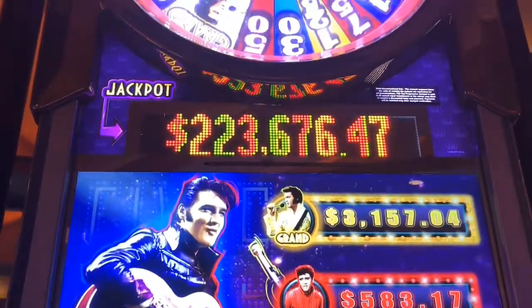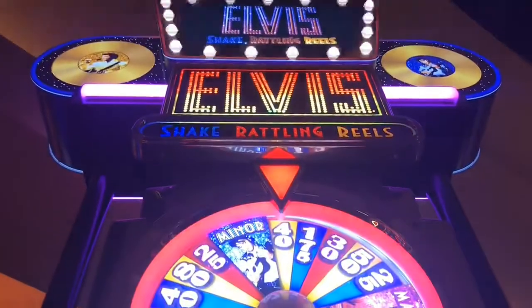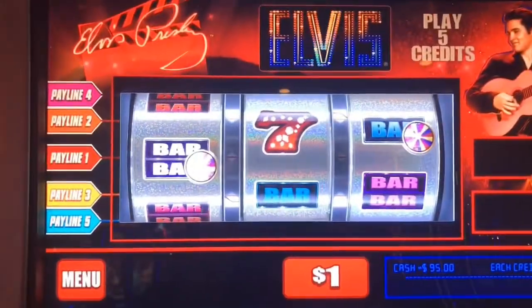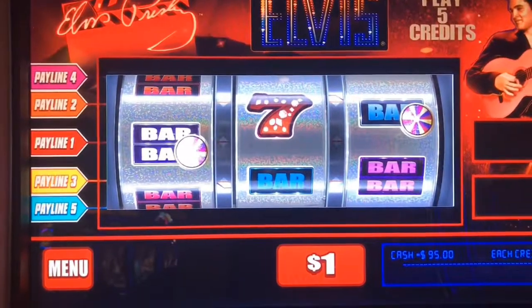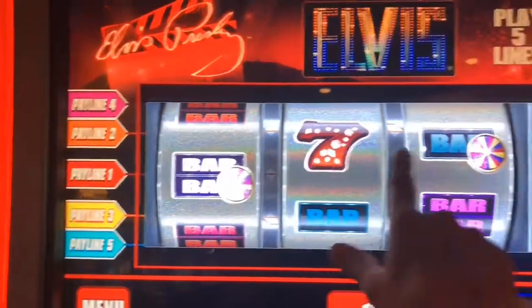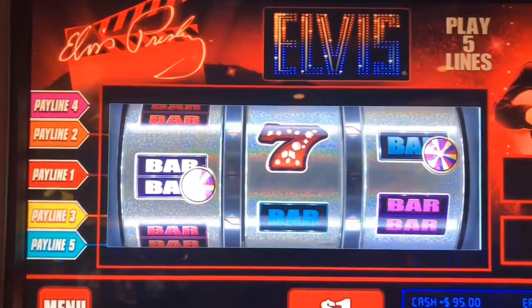Okay guys, we're going to try our luck on Elvis and Jake's Radelian Reels. $1 to the denomination, five credit max bet, and we're going to try to get three of these wheels on a pay line to initiate the bonus.